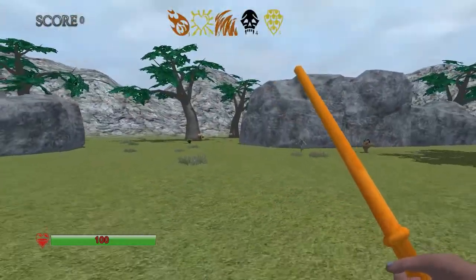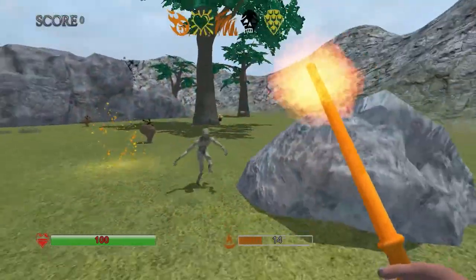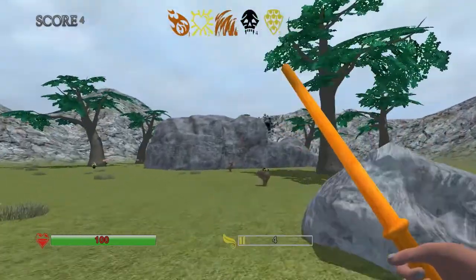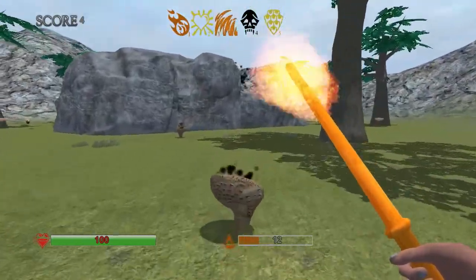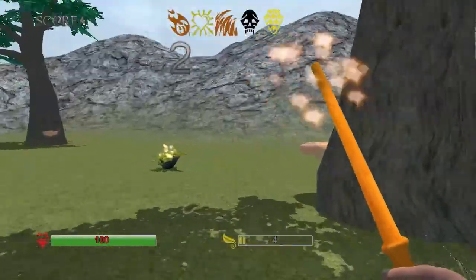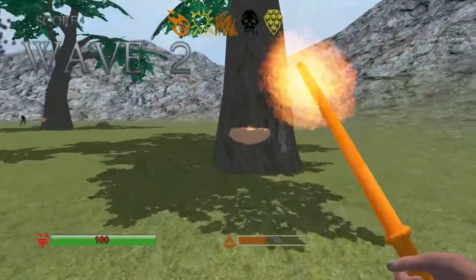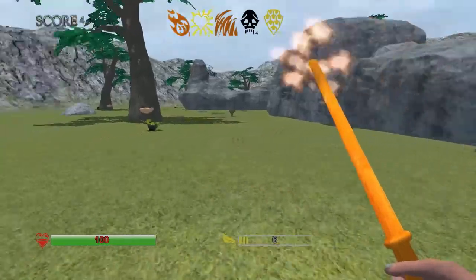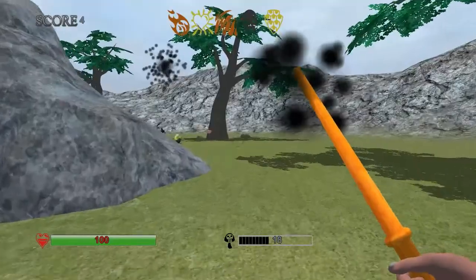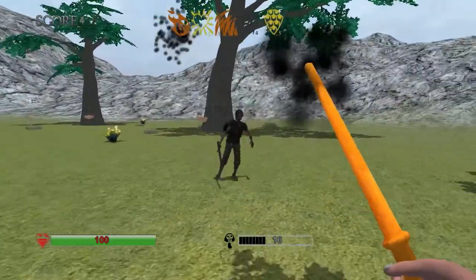It is a fantasy game, so while it is an FPS we're wielding magic. I've got fireballs — let's fireball this guy. We have five basic spells you can see on top of the screen. We have fireballs, healing, a fire stream, black death magic, and a shield. They use three different kinds of mana depending on their color: fire mana from cups on the trees, yellow mana from plants on the ground, and black mana from evil-looking mushrooms.